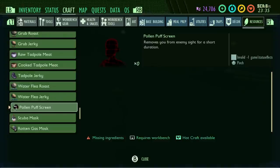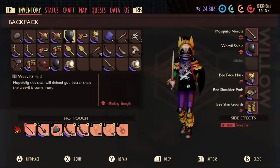The pollen puff screen item removes you from enemy sight for a short duration — I'm guessing it's going to be a smoothie or food source you can eat, and it will stop creatures from being able to see you, essentially making you invisible for a few seconds.